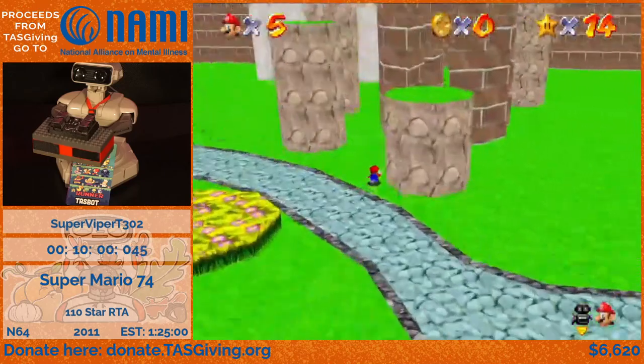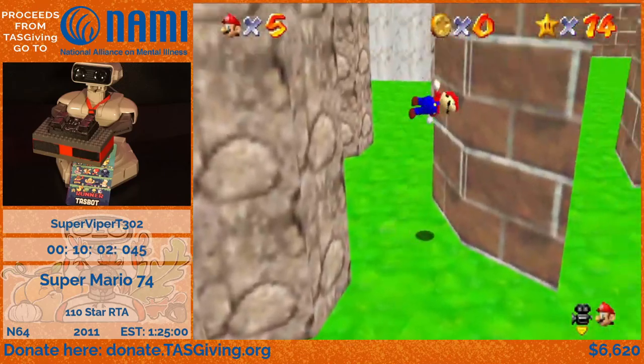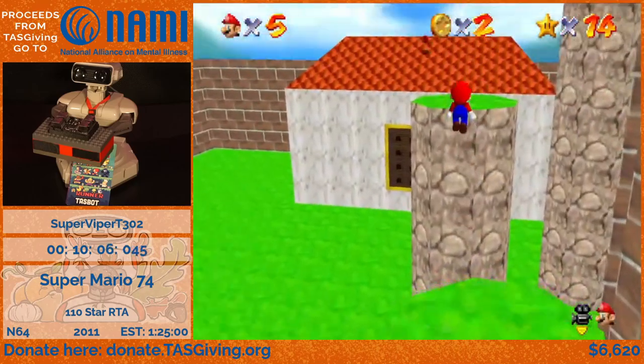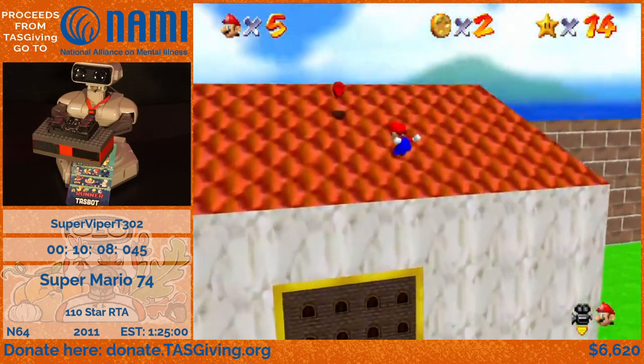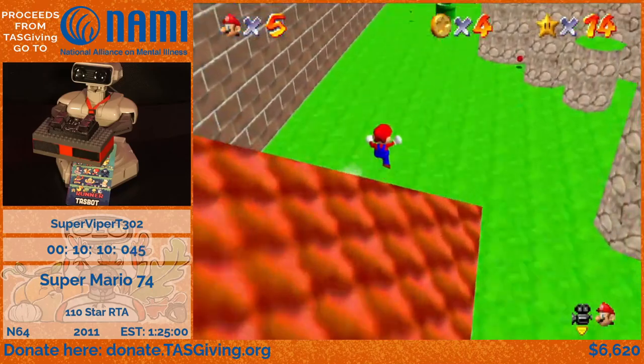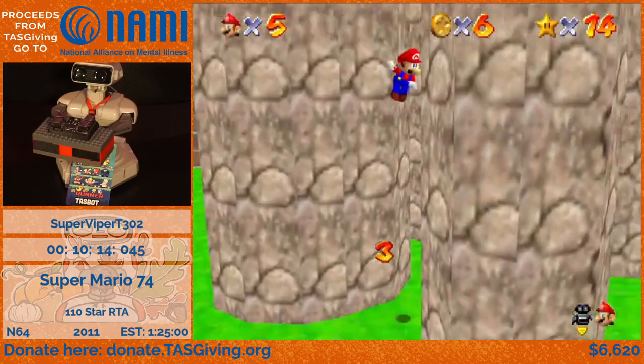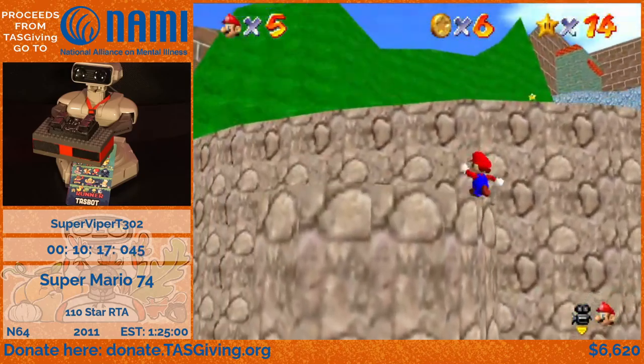The nice thing about this stage is that when you get red coins here, the red coins you collect will actually persist when you grab a star, as long as you don't go to another level. So while I'm getting the red coins here, I'm also going to make my way up to another star. I'm not going to be getting every star here now, because there's some stars that it's better to save until later.